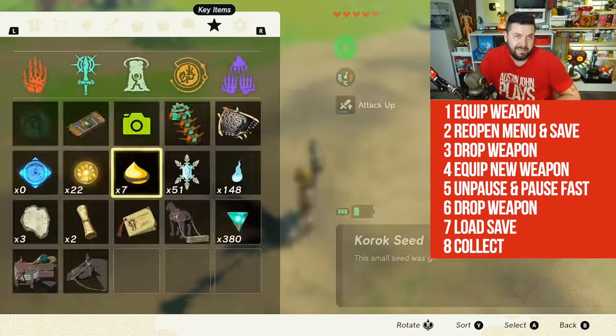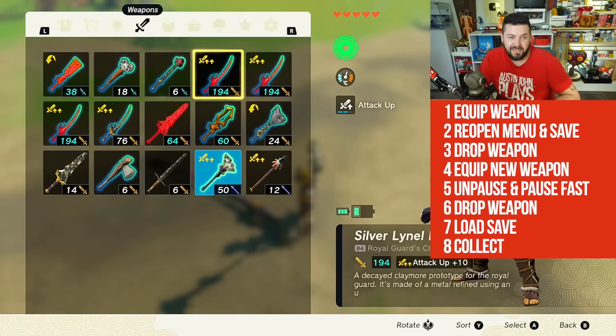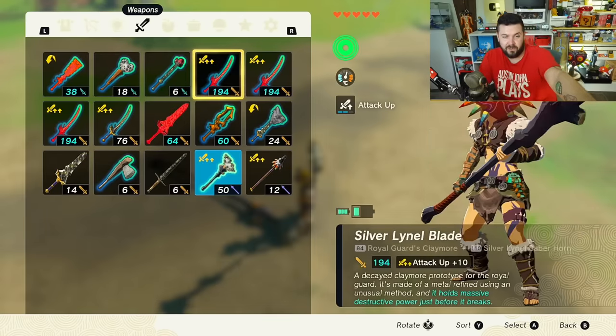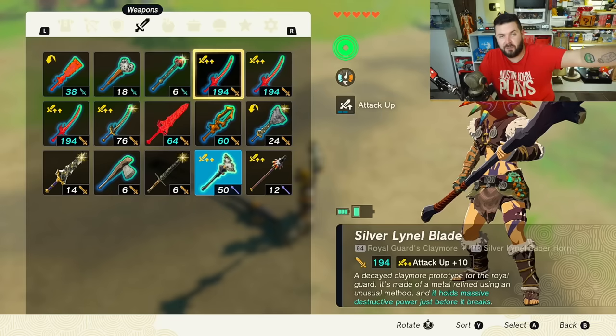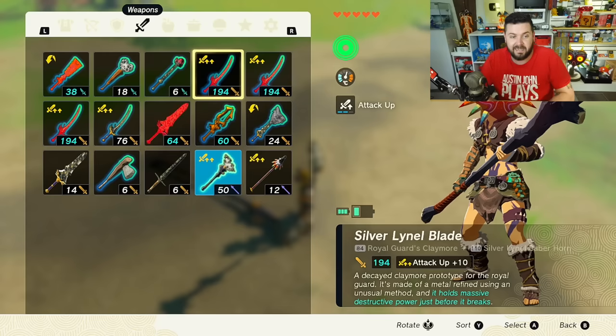I'm not sure why you'd need all these various weapons. I mean, once you have something great — like my Silver Lynel Blade — you could give it to an Octorok to restore its durability and go around one-shotting things. But honestly, I use my weapons more for utility than for actual combat while exploring in this game.